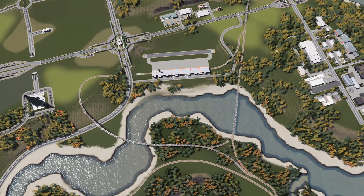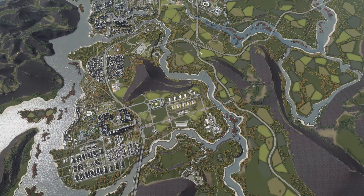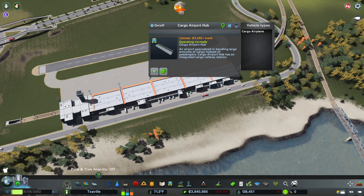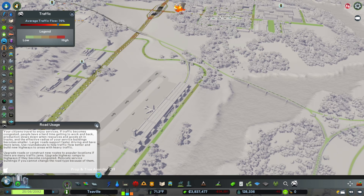I've removed the cargo train station that was down here. We've now got access: you can come in here and come back out and go either direction, or come in this way, and then when you go up there you have to go that direction but then you've got choices — you've got the big cargo roundabout up there. I'll probably rejigger this at some point, but at the moment that's how it's going to stay. This is getting used quite a lot — lots of trucks coming and going, and we don't have a traffic problem around here, which is good.